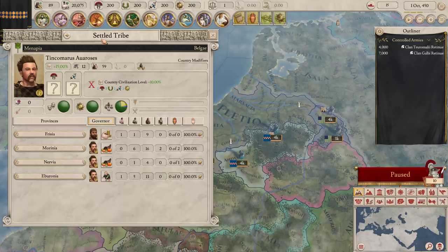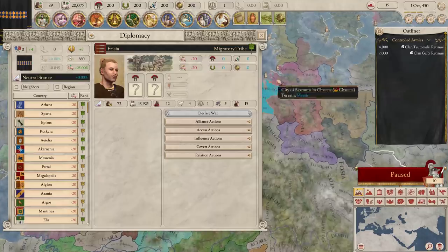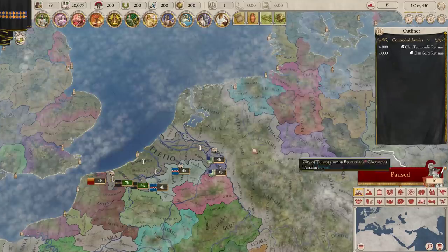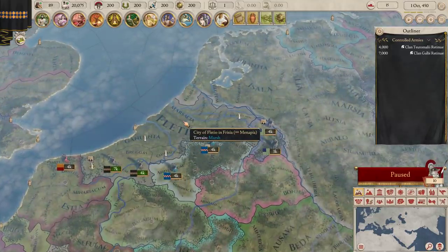Our government type over here — we are a settled tribe, as opposed to a migratory tribe. Freesia over here is a migratory tribe, so they can move around a fair bit. We are settled. We're a little bit more centralized, a little bit more organized, dare I say civilized. We ain't no Rome, but we'll try to do things a little bit better here.